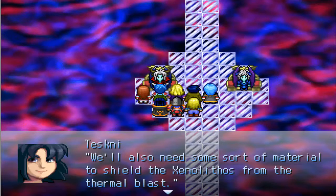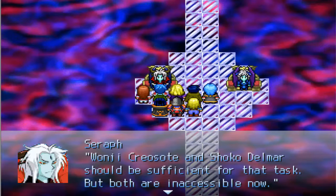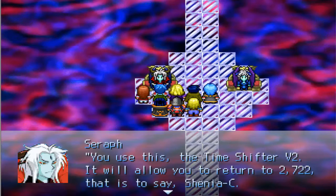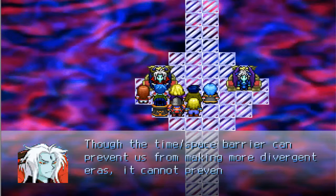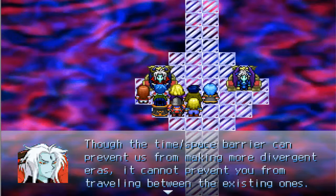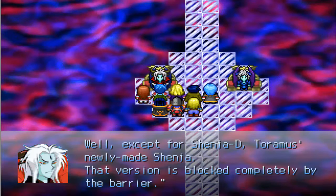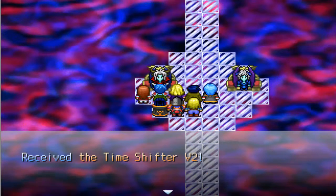We'll also need some sort of material to shield the Xenolithos from the Thermal Blast. Lanji Crusoe and Shoko Delmar should be sufficient for that task, but both are inaccessible now. So what do we do? You see this? The Time Shifter V2 — it will allow you to return to 2072, that is to say, Sheninja C. Though the Time Space Barrier can prevent us from making more diversion areas, it cannot prevent you from traveling between the existing ones — except for Sheninja D. That version is blocked completely by the barrier.